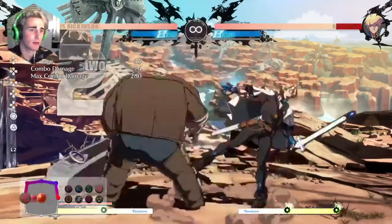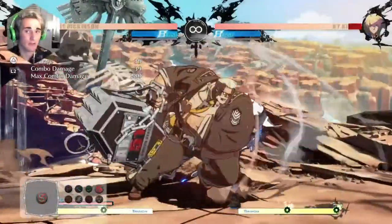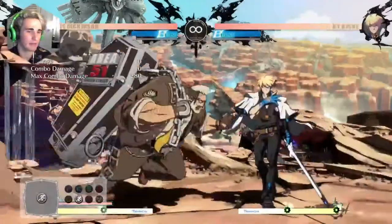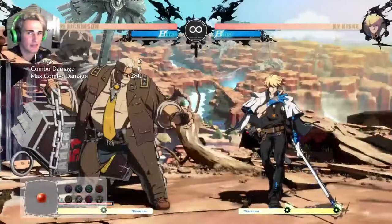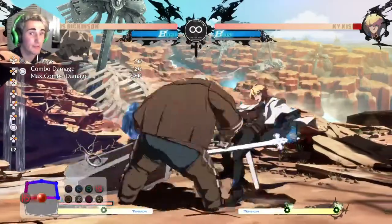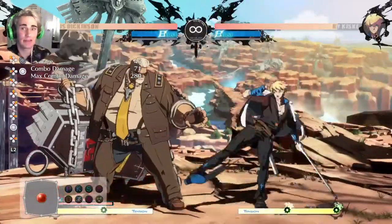So if you use the forward-up-back Behemoth Typhoon in combos, you can do a PRC and that lets you get way more damage than you would with the other one going into red RC. It's also just a lot more consistent because it doesn't send them flying away. So please, use this Behemoth Typhoon — it'll make your gameplay so much better.